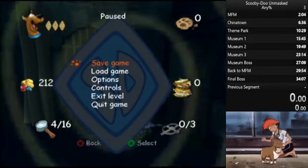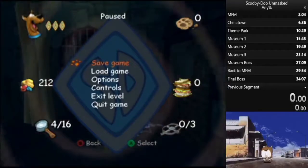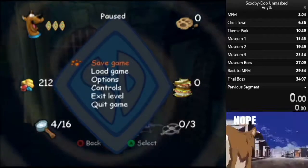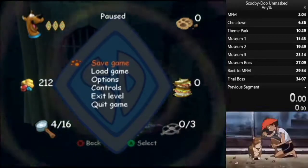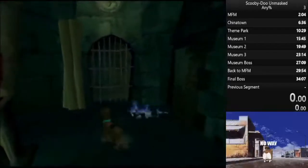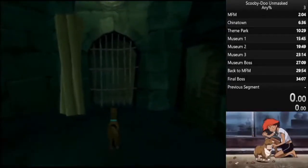So when I was doing my speedrun, I managed to clip through a wall by using a knight in Museum 2. And I found a somewhat consistent setup today that I would like to show you all. It involves this knight right here.